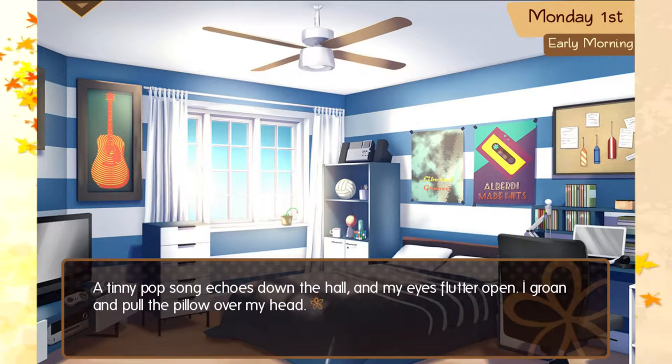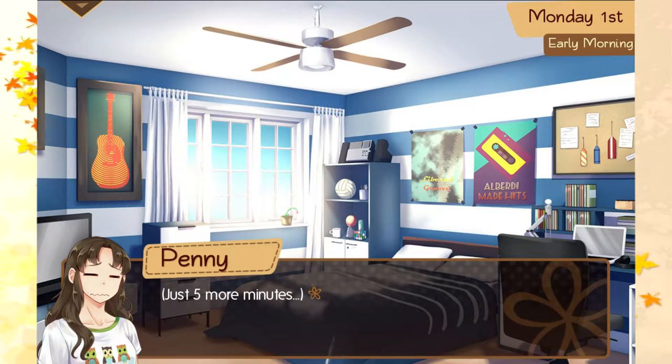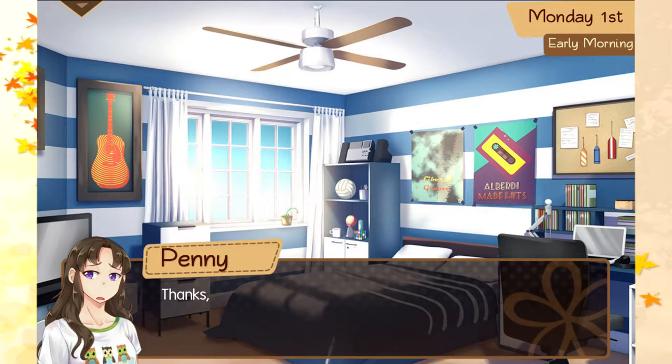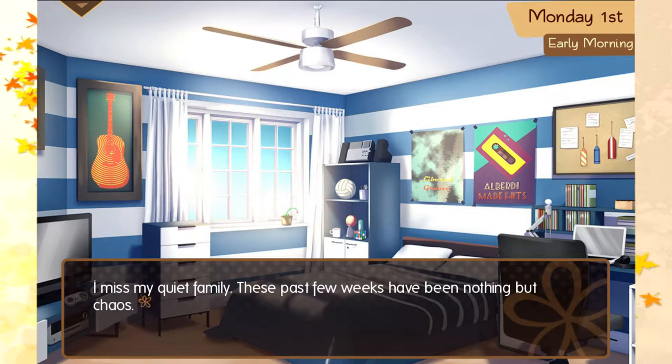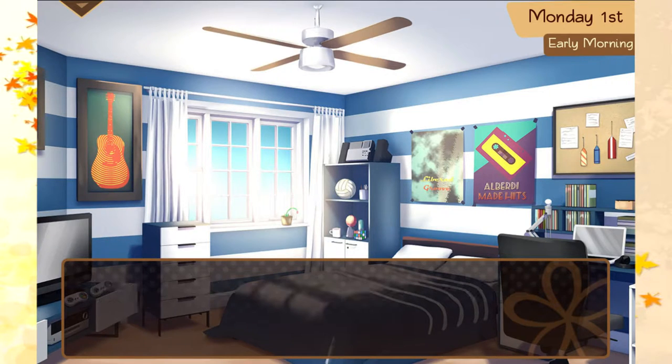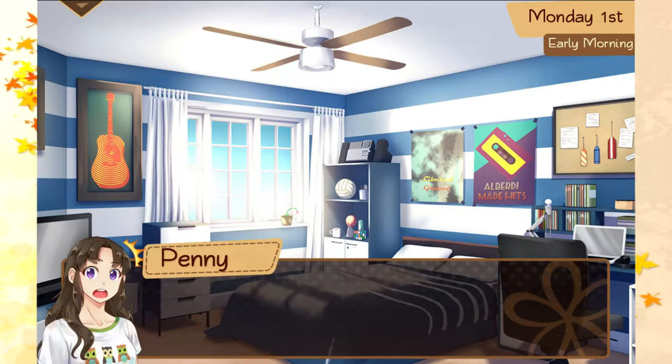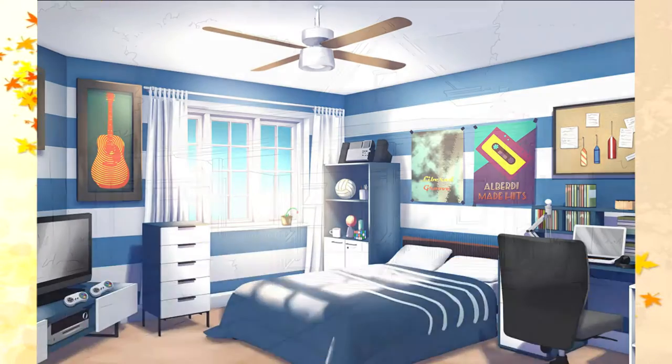A tiny pop song echoes down the hall and my eyes flutter open. I groan and pull the pillow over my head. Aw, she's cute. Just five more minutes. I hear the door open. Penny, sweetie — you can use the bathroom now. Thanks, Auntie. Aw, she's adorable. I miss my quiet family. These past few weeks have been nothing but chaos. I'm grateful for them letting me stay here while I attend Calvin Grove University, but...